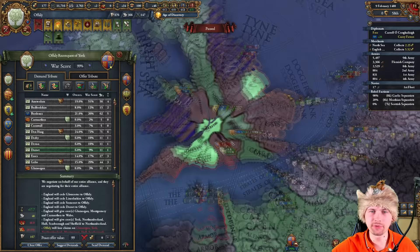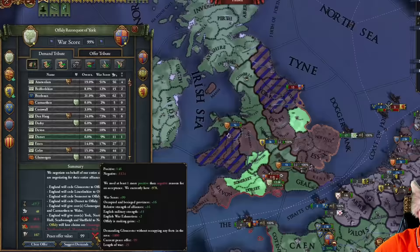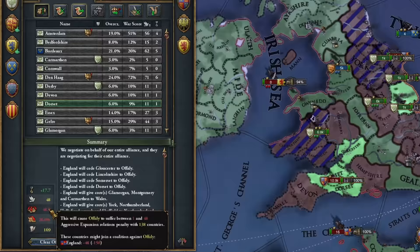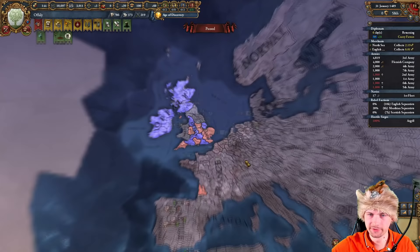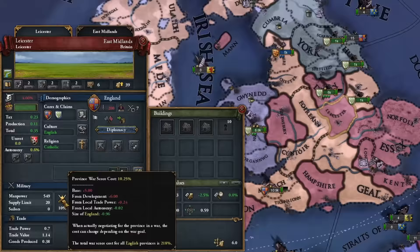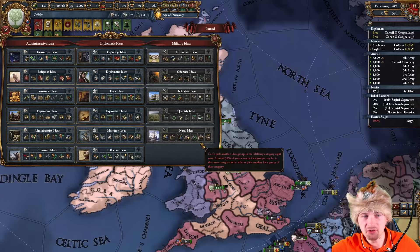I should be able to stack-wipe England's last army unless they escape — and yes, they did escape. But with 99% war score I'm taking all the cores here, one two three four provinces for myself, two of them being trade centers which will boost our income. They are not accepting the peace deal yet so I need to take one more province. The most important part of this peace deal: only 48 aggressive expansion on England. And the war score cost of the remaining English provinces is 218, but we're getting there.